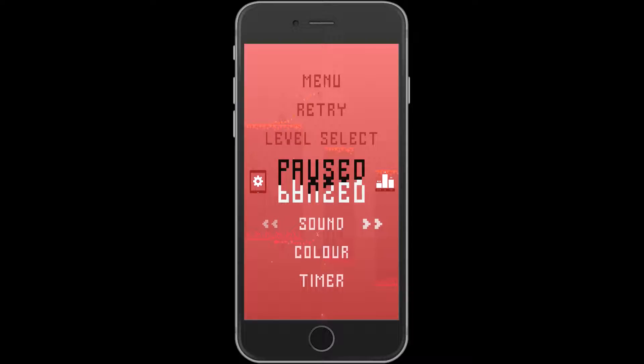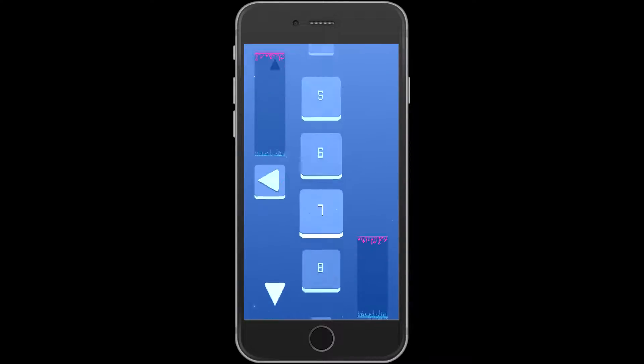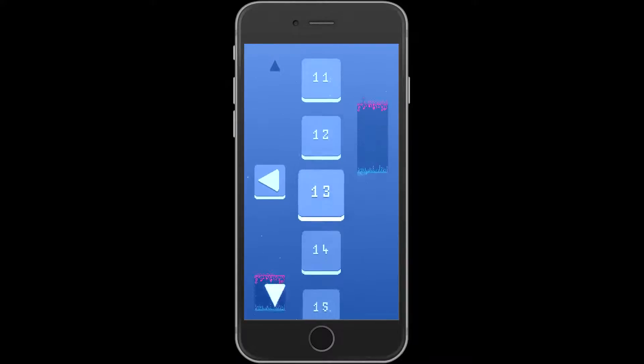If you pause, you can of course turn off the sound or choose your soundtrack. You can change the color of the screen — you can have blue, red — and depending on the level it will also change itself. There is a timer if you want to see how much time it takes to complete the level.